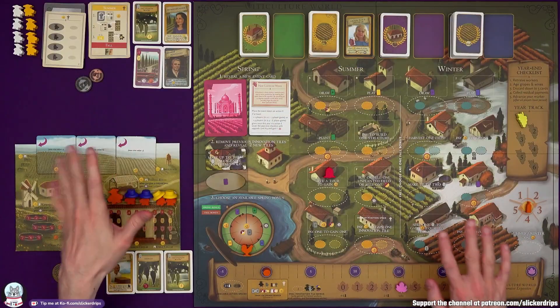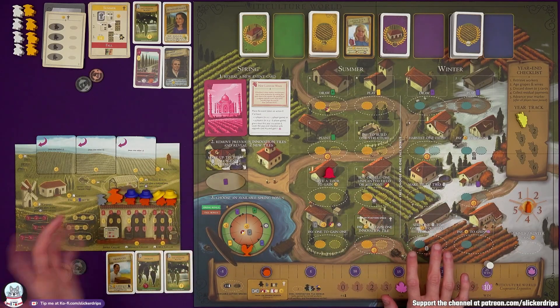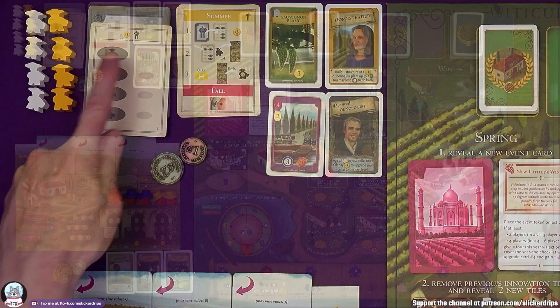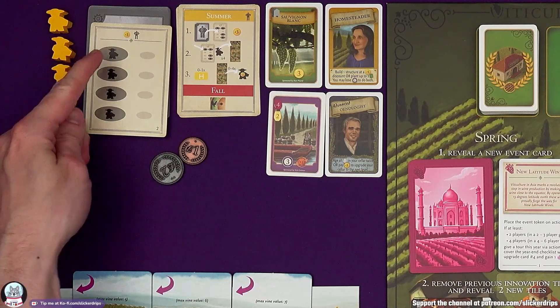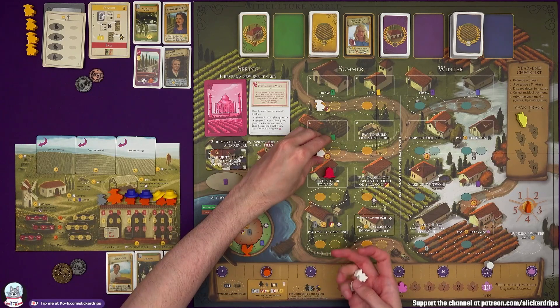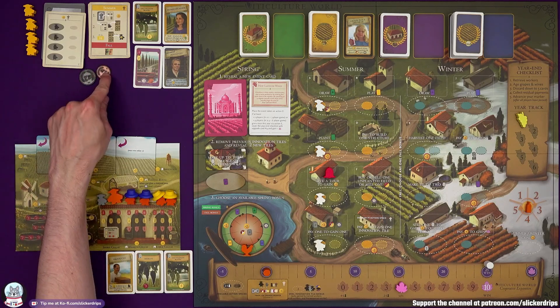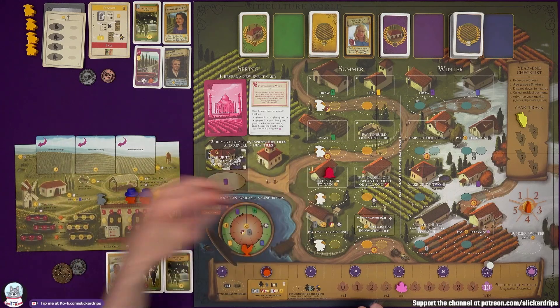I've got old Viticulture — the second edition — so there may be a few differences in your version. They gain their three lira, and then we need to place four of their workers on spaces on the board. They are going to go in all of the leftmost spaces of summer, effectively blocking off those spaces. I can still go there with a grande worker, or Burrutino can bring back one of their workers by paying two lira.